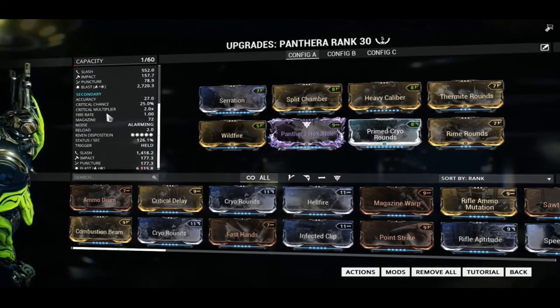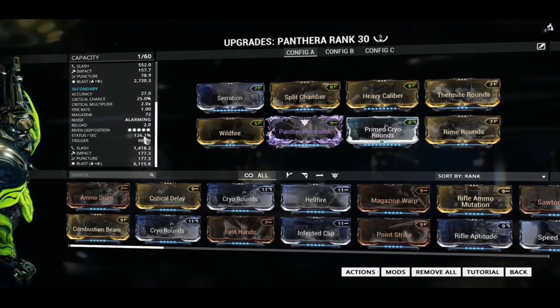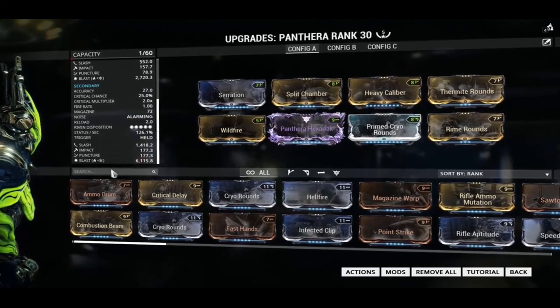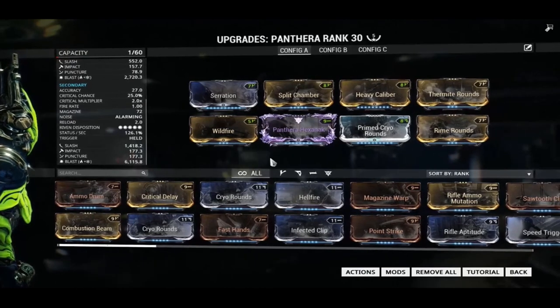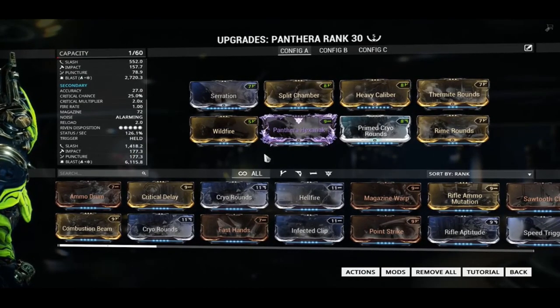For the secondary fire, we got 126.1% status a second and 6,115% blast — so it's pretty good, right?